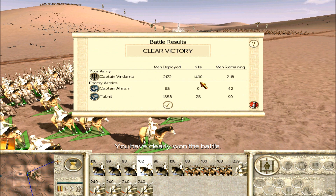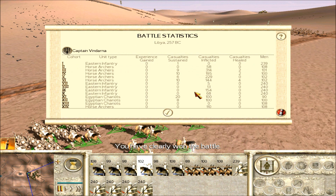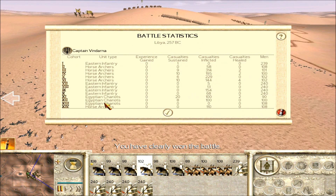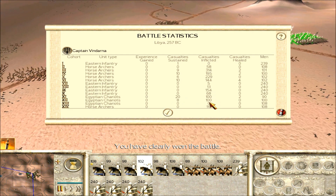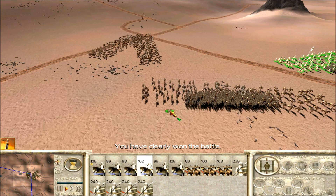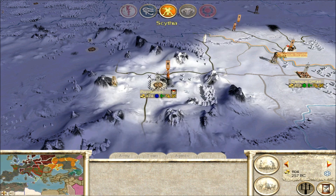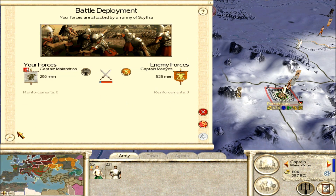We lost only about 25 men — I'm sure we lost more because of friendly fire. My Egyptian chariots actually inflicted quite a few casualties. So apparently we got Saiwa because that was basically the Numidians that attacked me. I'll just occupy the settlement because it doesn't look like they have a big population.